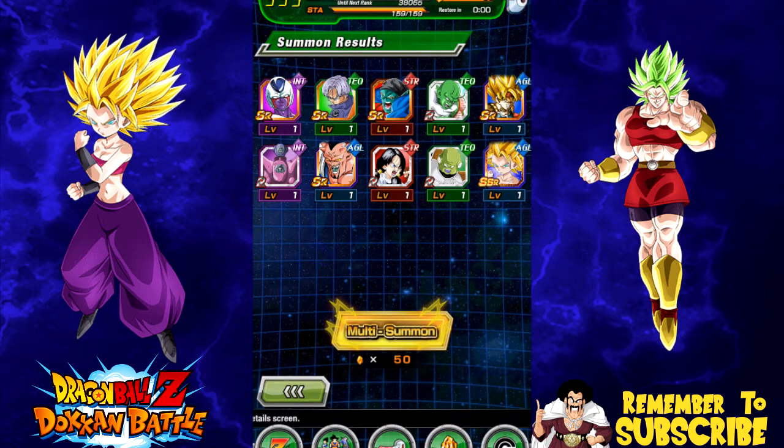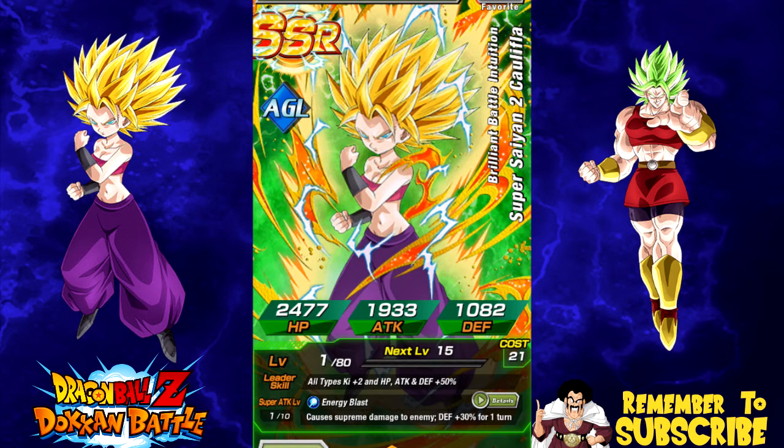Comparing her to the Mass Saiyan Bardock: Caulifla is All Types Ki +2, HP/Attack/Defense +50%, whereas Mass Saiyan Bardock is All Types Ki +3, HP/Attack/Defense +50% after dokkan awakening, plus immense damage, enemy attack and defense down, and a passive of Attack +50,000 and Defense +20,000 when facing two or fewer enemies. So she's kind of a lesser version of that, but she's still really cool - especially valuable for a Super Saiyan team since Bardock is not a Super Saiyan. I'm super hyped, really happy I got her. I still want Kale but I'm not that upset. Thanks for joining, remember to subscribe if you're new!